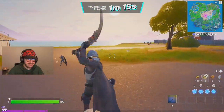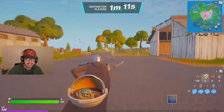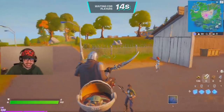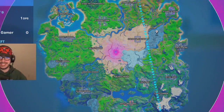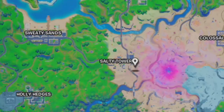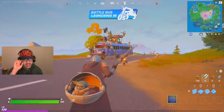Chapter 2 Season 5 — we got the Mandalorian here with Baby Yoda in the back and we are back to the starter island, the OG starter island. A lot has changed on the map and even the interface looks completely different. We got Stealthy Stronghold, Colossal Coliseum, Salty Towers, Hunter's Haven — lots of places to drop.